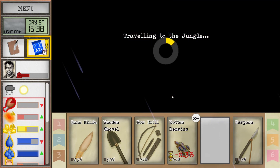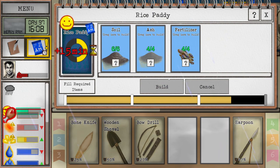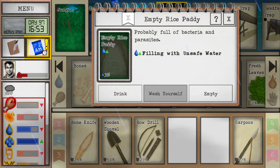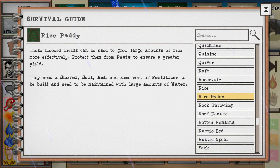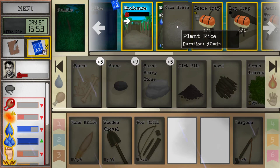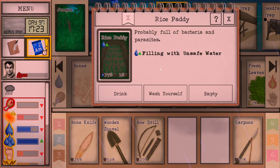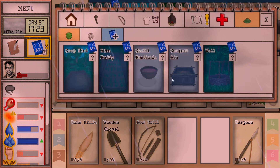Boom — rice paddy! It's filling with water, probably for the bacteria. Filled with unsafe water. Flooded fields can be used to grow large amounts of rice more effectively — protect them from pests to ensure greater yield. Rice grain — we just do plant rice. Oh, it's done — it just needs to be filled with water. That's amazing!